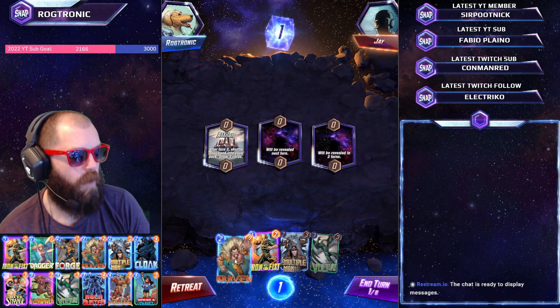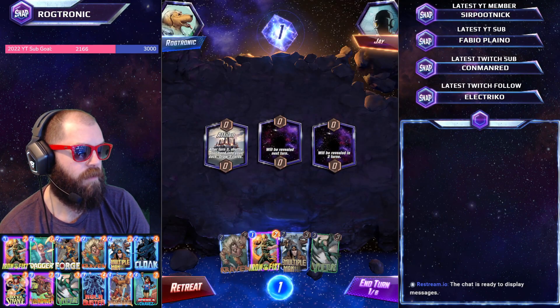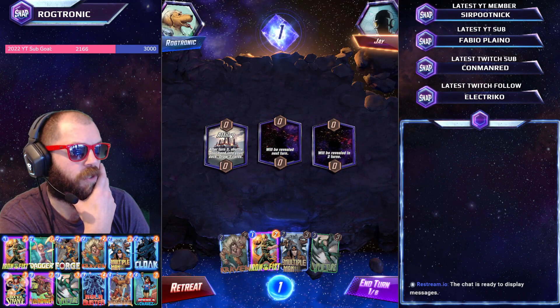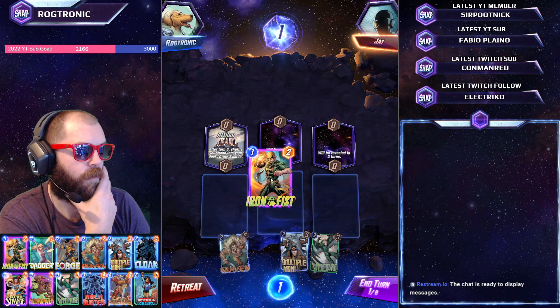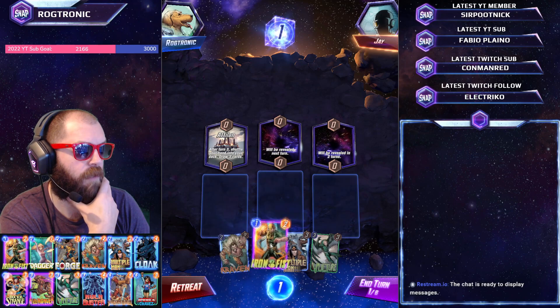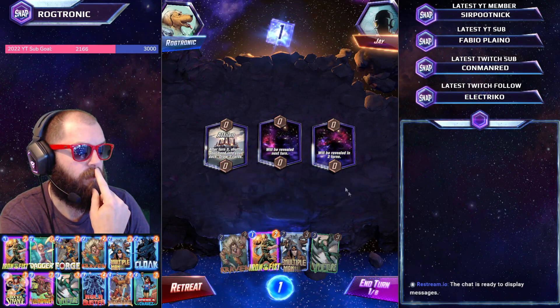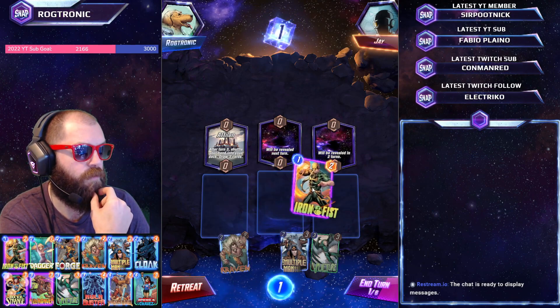So immediately we've got the Iron Fist and Kraven. Kraven needs — when a card moves here — to get plus 2 power. We're shuffling on turn 3. We want to take Multiple Man and move it left. You tend to want to start on the right-hand side and then move stuff left.